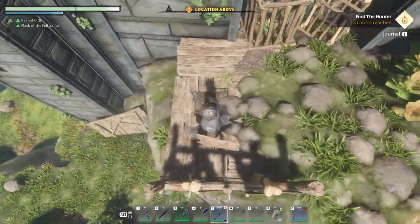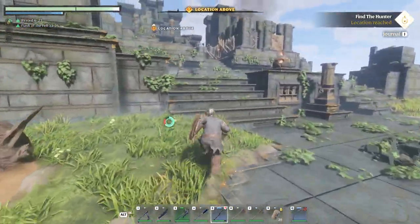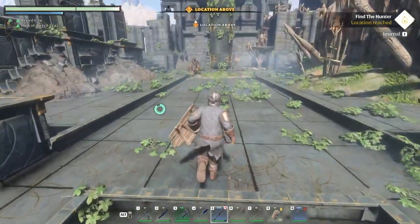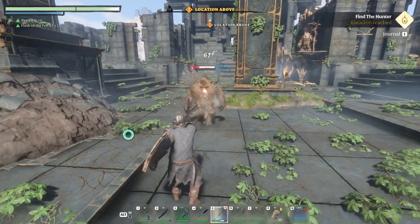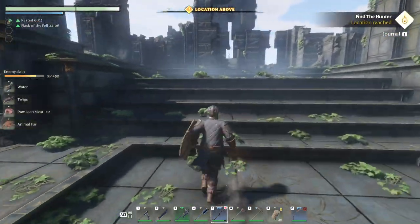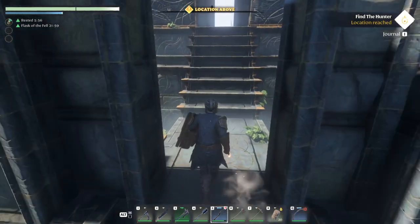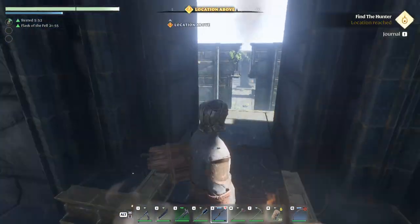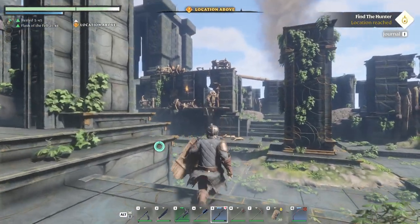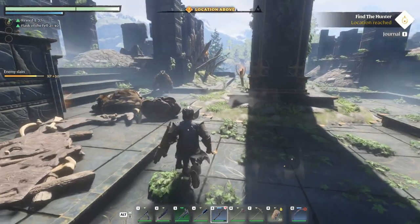Nothing of interest down here - let's go find our hunter. We wasted enough time with these idiots. You will take me from here if I die, right? Perfect - that guy is down. There is one more up top - that one looks like a shaman of some sort. Good thing he died fast.